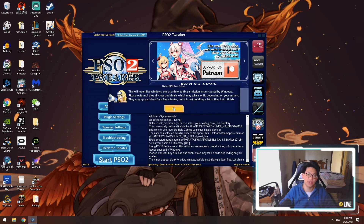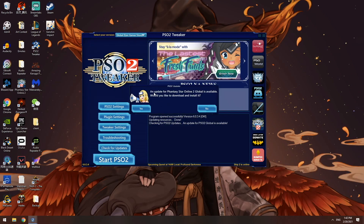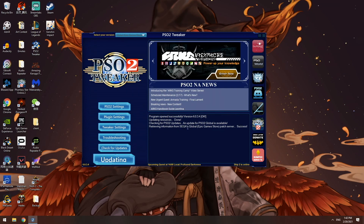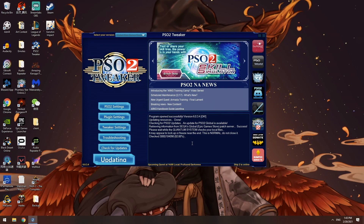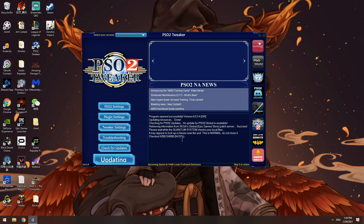Then it's going to open up five windows and do some hacker stuff — just let it do its thing. PSO2 Tweaker will go through all those windows and we're just going to sit back and relax. With the power of editing, we're going to jump cut so you don't have to wait for all this. Once all that is done, you're going to have a pop-up saying that there is an update for Phantasy Star Online 2 Global available — would you like to download and install it? You're going to click yes. It will tell you it's receiving information from the Sega Global Epic Game Store patch server. You're going to see it do a system check of your local files — it looks like a ton of files but it's simply scanning them, making sure nothing is missing. Usually there will be a small file that's missing and it'll download it after the scan. This will take several minutes depending on how fast your CPU and hard drive are.